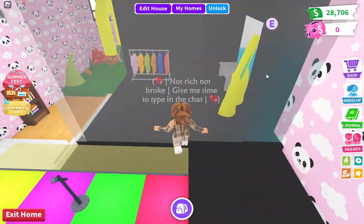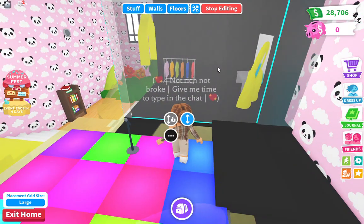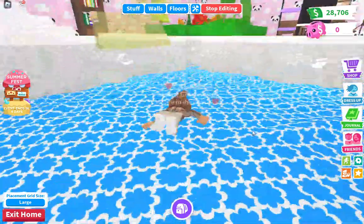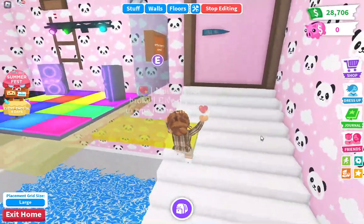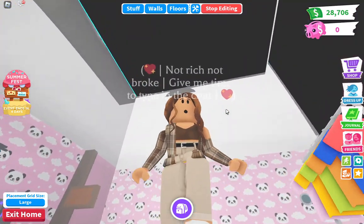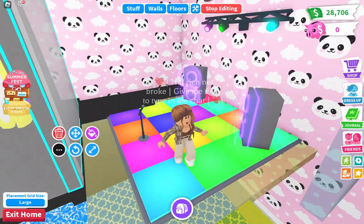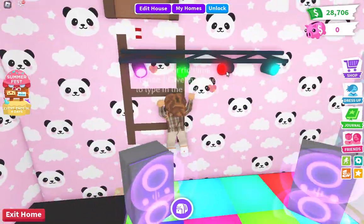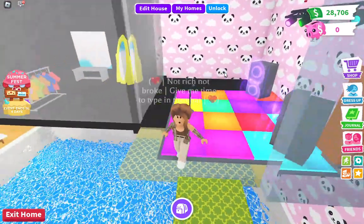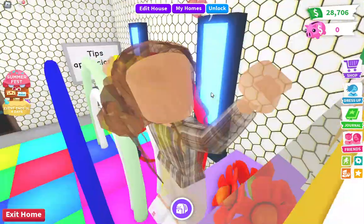Then we have the performance area. No one else apart from me can get in here because when you're on edit mode and you press on something you can actually go through it — like I just fell into the water. So I can get through here and I'm in the backstage area for whoever's performing. I like this panda background wall, by the way. That's the downstairs tour done.